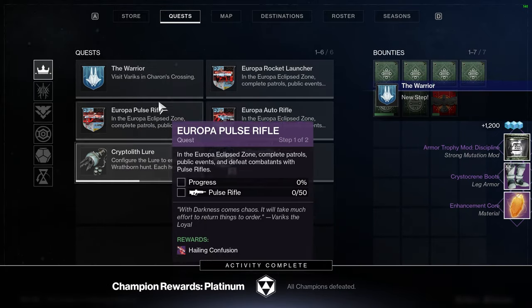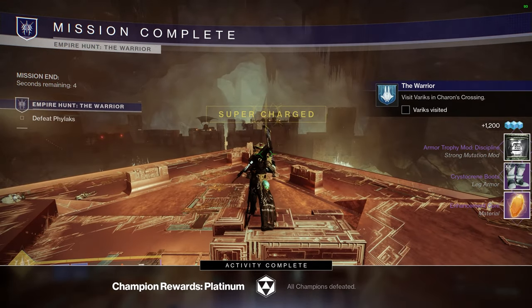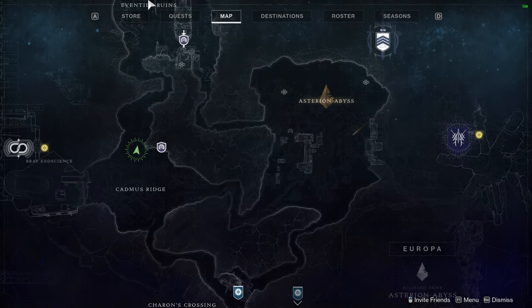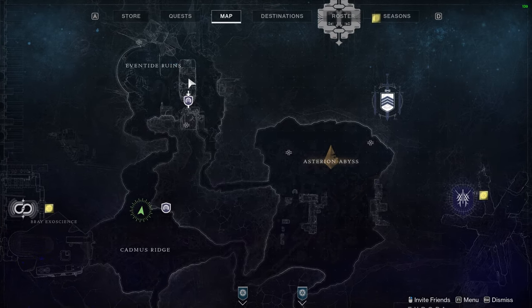However, if you're playing solo and want a better way to get the armor than the Hero Empire Hunt, I can help with that. Another way to acquire the armor is to find high value targets and defeat them. Specifically, I recommend finding them within the Cadmus Ridge region or the Eventide Ruins on Europa.